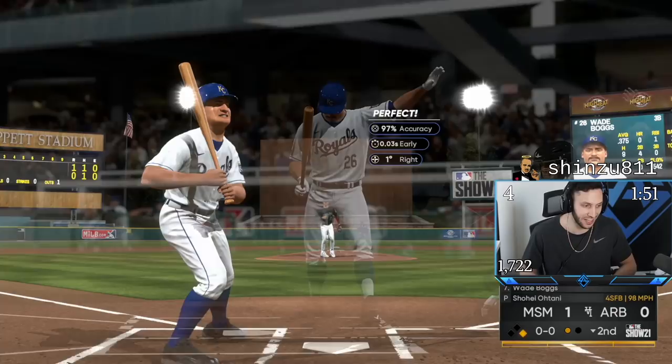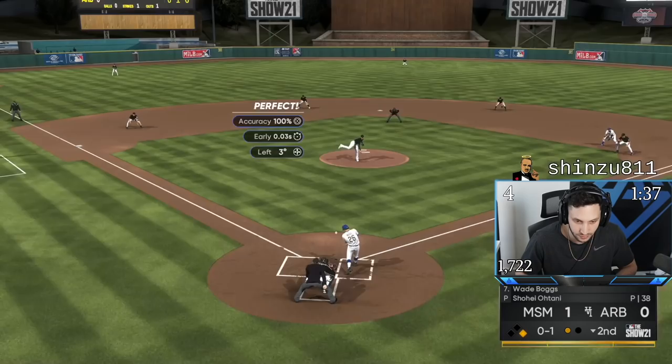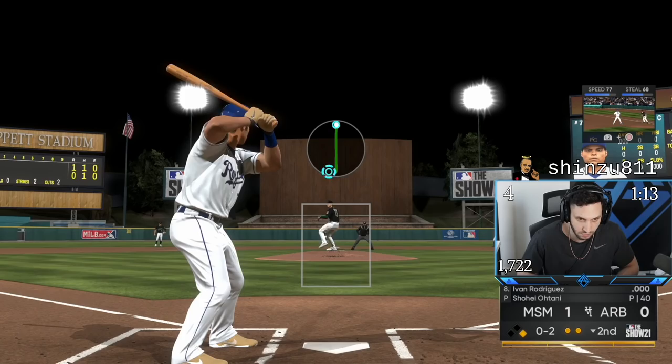He's just taking — that's what it is. He was just looking to walk. He has Wade Boggs on his team — this man is smart. He knows what he's doing. If you start Wade Boggs, you know what you're doing. Good play, Neil.